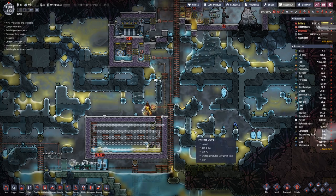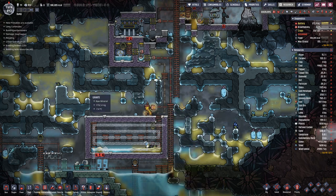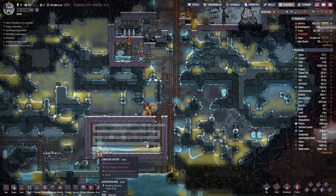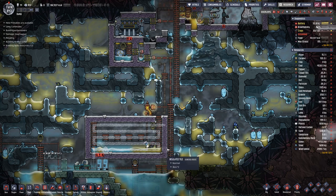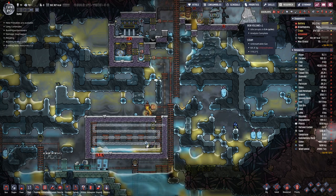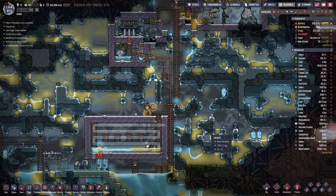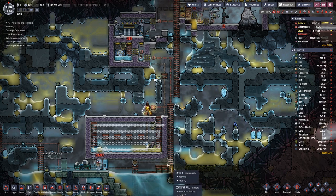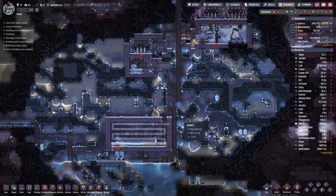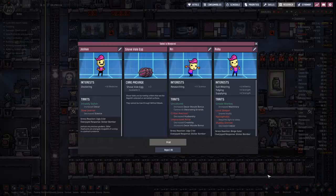Hello boys and girls, my name is Hotsusty and welcome back to Oxygen Not Included, where last time we almost finished this setup here. By the looks of it, it's just a bit of wiring and railing that is missing, and then we have our brand new cooling setup for the iron which comes quite hot out of the volcano. But I guess we will manage to finish that up in this episode, hopefully without too much pushing.